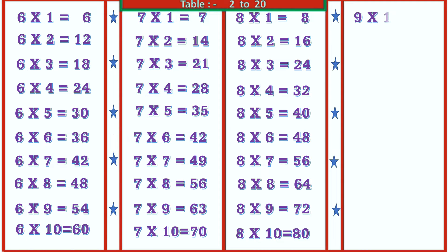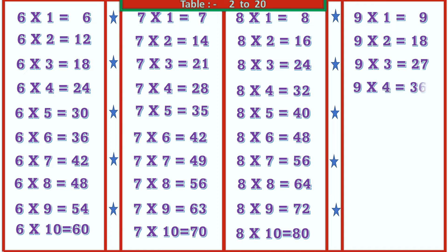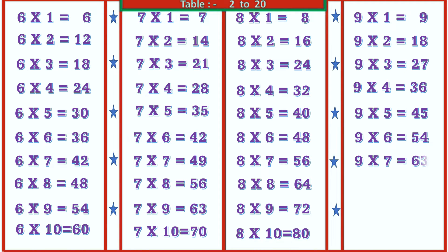9 1's are 9, 9 2's are 18, 9 3's are 27, 9 4's are 36, 9 5's are 45, 9 6's are 54, 9 7's are 63, 9 8's are 72, 9 9's are 81, 9 10's are 90.